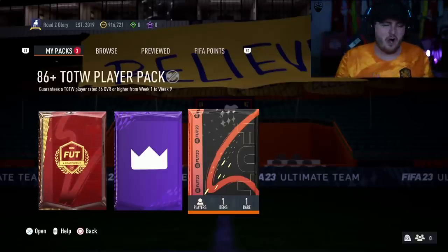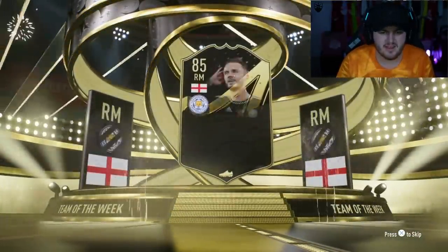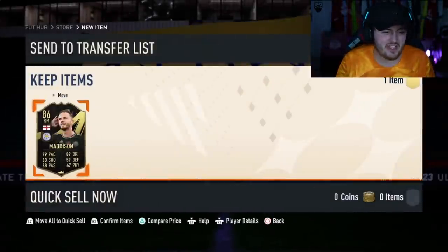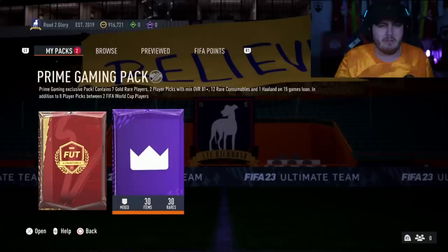Now for Tardis Garchomp's packs. 86 plus Team of the Week pack number one — English, centre back. At least it's decent fodder. This kind of pack makes me think we're getting the hero pack tomorrow, because there is a World Cup hero pack coming at some point, and I think they're probably going to include a Team of the Week as one of the requirements.